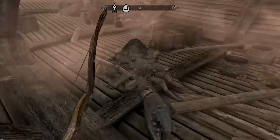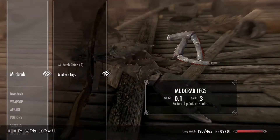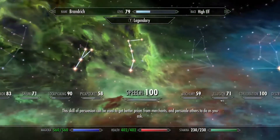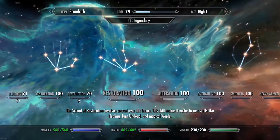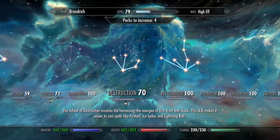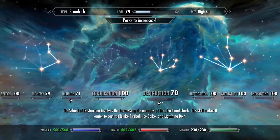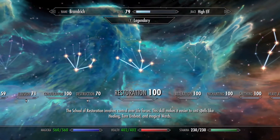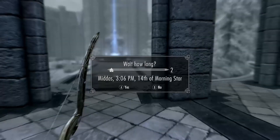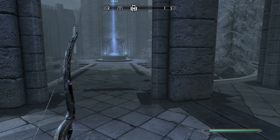Well before we go — if we go to magic, our conjuration is at 100, restoration and alteration are at 100, so these three schools we still need to do the master spells for. It's funny because conjuration and alteration have absolutely no perks involved. Restoration has quite a few, but we'll probably make them legendary. First we wanted to go talk to all the teachers. So in the next episode we are literally going to do all three masteries for all the schools. I hope you guys enjoyed this episode of Skyrim Adventures — my name is Brandon Rich and I hope to see you in the next episode.